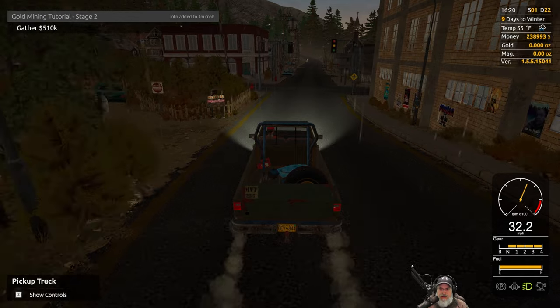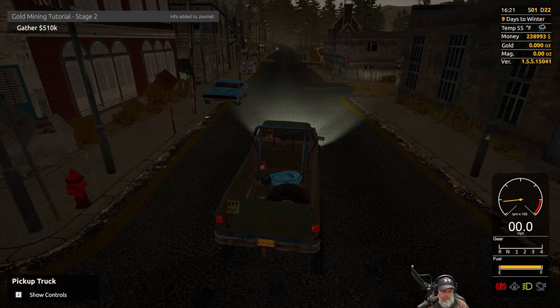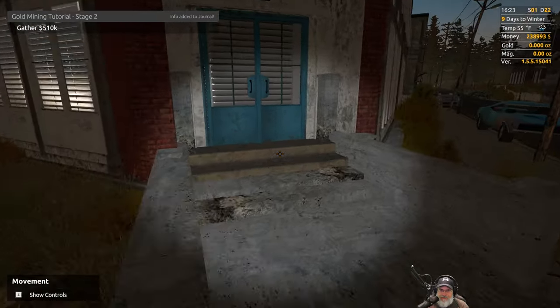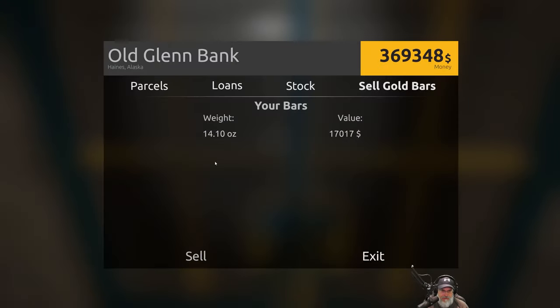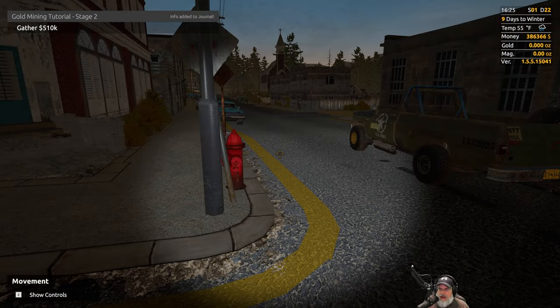We are back and ready to sell some gold — hopefully the price didn't go down while we were doing all of that. I've got a total of seven bars: six full bars and one partial. The stock says $12.07. Let's sell these off — look at this, we're going to make some bank here. We currently have $238,000 at present. That gets us up to $386,000.